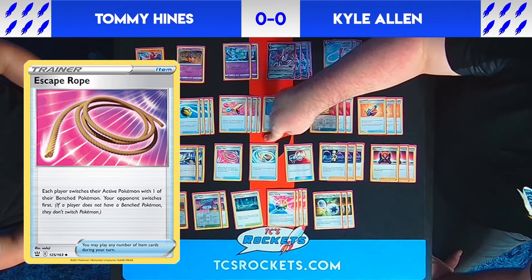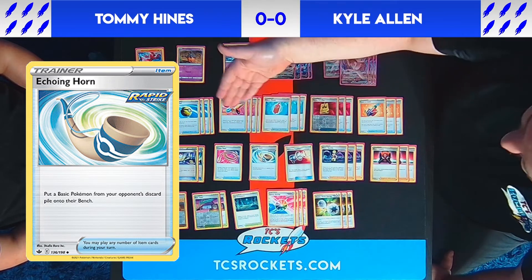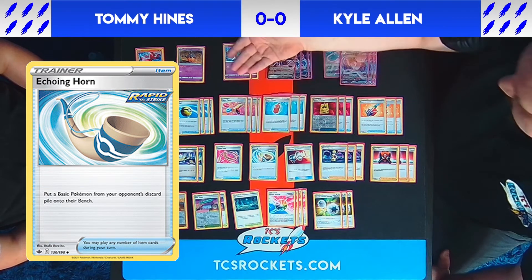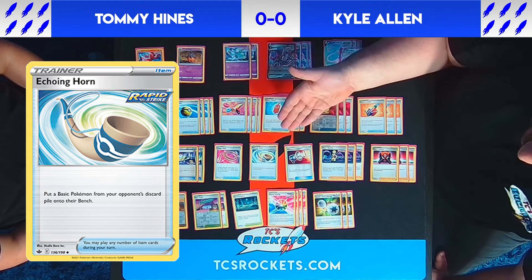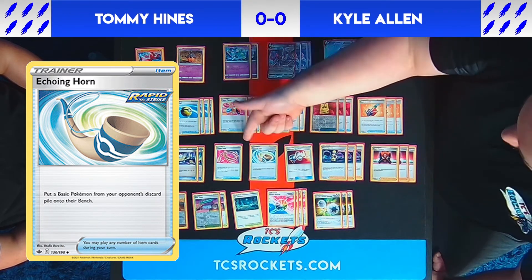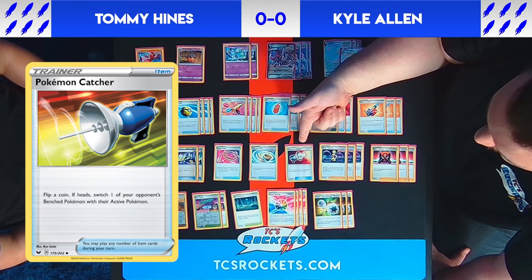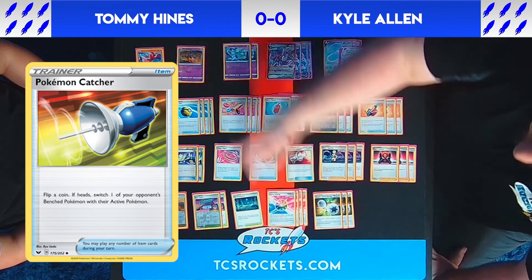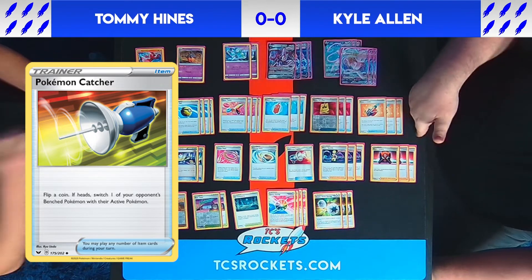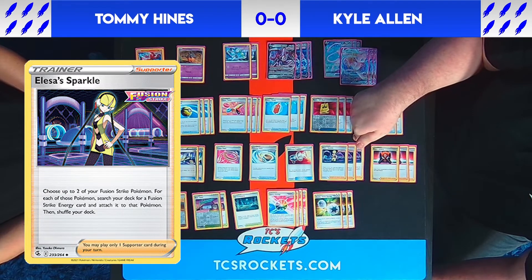We also have Echoing Horn as a tech card — it lets us take a V from our opponent's discard, put it back into play, then gust it up ourselves for an easy two prizes, or disrupt opponents who need specific Pokémon in play by putting unwanted Pokémon back onto their bench. We play one Poké Catcher, which requires flipping a coin; on heads, we can choose any Pokémon on our opponent's bench and move it to the active — another high-risk, high-reward card.